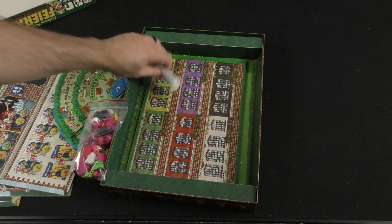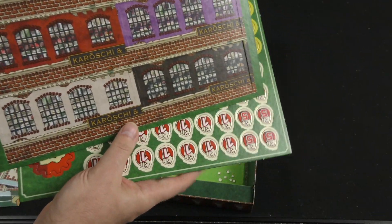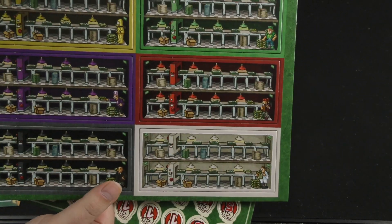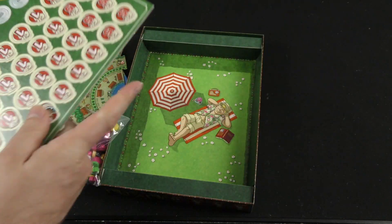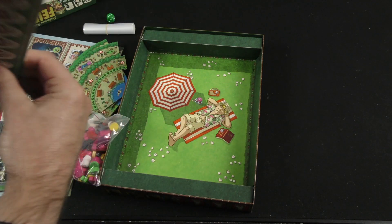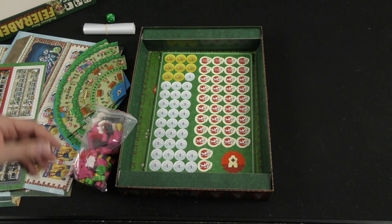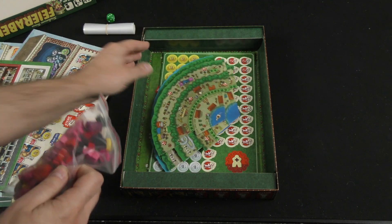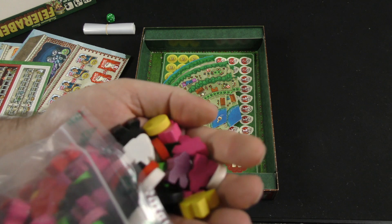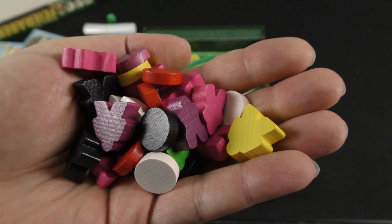Here's just a standard wooden D6. Many, many bags. Yet more boards! These are not exactly boards — let's call them mini boards, or tiles. And here we've got more cardboard in the form of tokens. And then we've got somebody leisurely lounging in the grass, and then a whole host of wooden meeples and discs of various colors, shapes, and sizes.